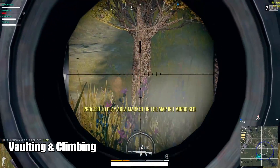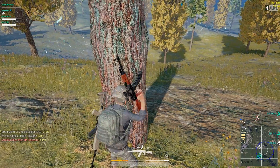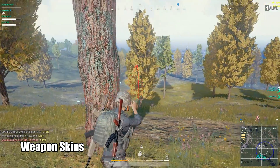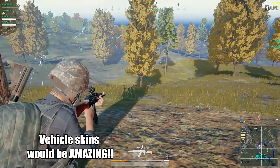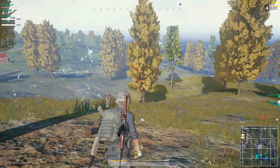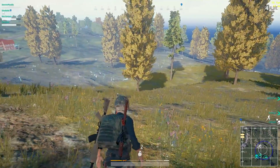Point nine: vaulting — it's coming, just have to wait till the end of the year. And last but not least, point ten: weapon skins are also confirmed. We're going to be getting new weapon skins along with backpack skins, parachute skins, and pretty much anything and everything you can think of.